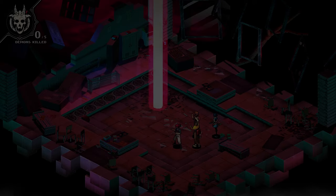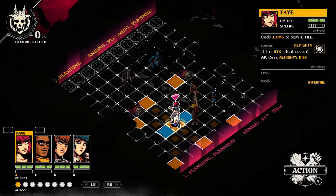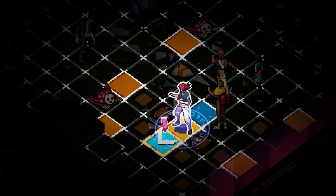I'm Brandon Sheffield, the creative director of Demon School, and I want to tell you about our tactical battle system. This is the planning phase where we'll plot our movements, which can be rewound at any time. Characters can only move in straight lines or side steps, like if you combined a king and a knight in chess.